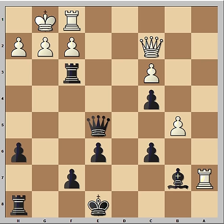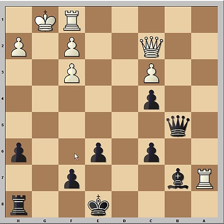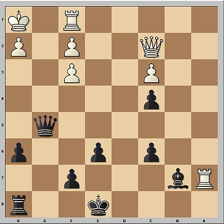Rook takes on a7, attacking the bishop. Queen takes on b5, pawn takes rook — and the file is open. Now both rook to g8 and queen to g5 are winning. Tal played queen to g5, king to h1, rook to g8 — and how do you stop queen to g2 checkmate? In this position Ratmir Kolmov resigned.